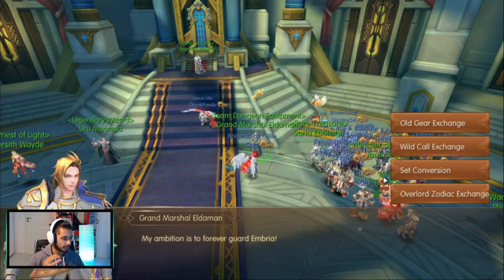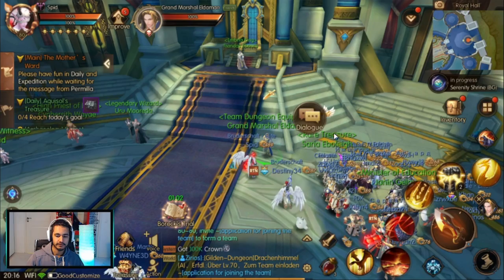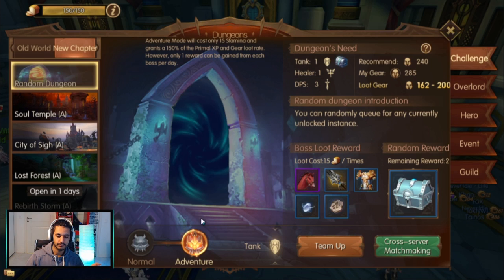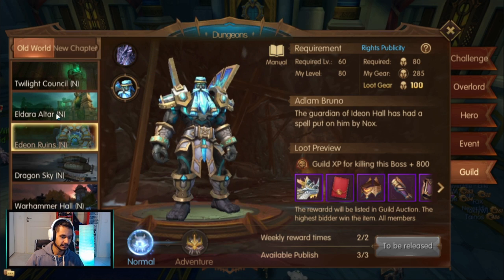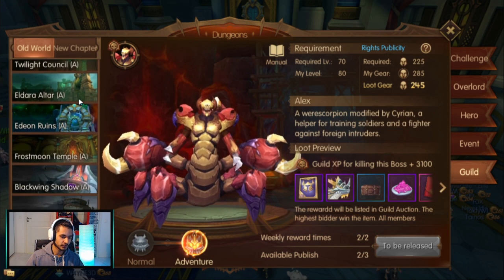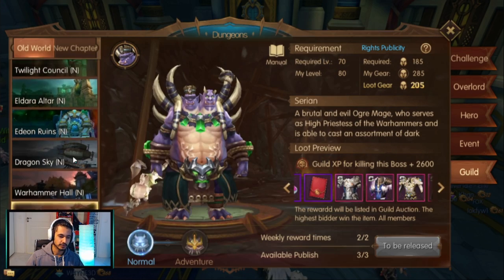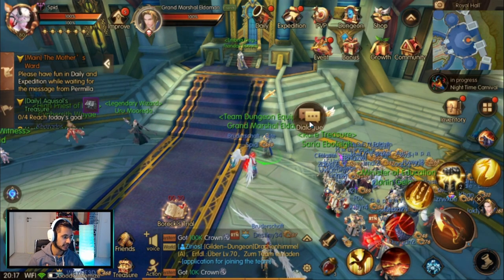If you're a free-to-play player, I would advise you just to go for the tier 1 set. Tier 1 is pretty easy to get — you can get them through normal old world dungeons. You skip Edeon, Eldara, and Twilight, but Dragon Sky gives normal tier 1 sets or coupons. From Dragon Sky and up, adventure mode gives tier 2. My advice: collect the normals, get the tier 1 set, and then think about working toward tier 2.